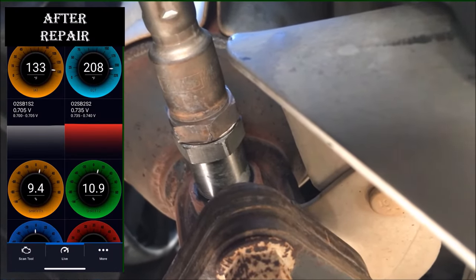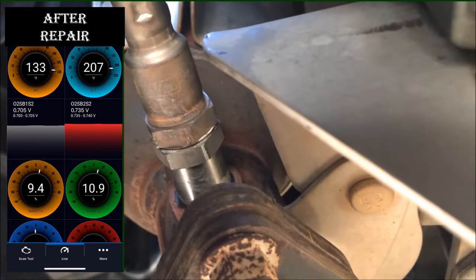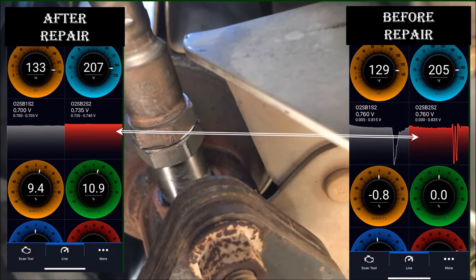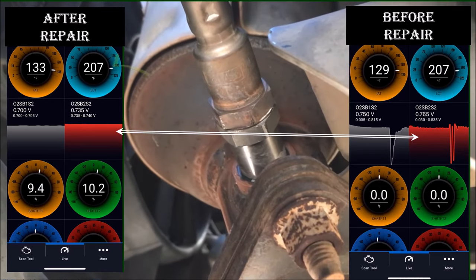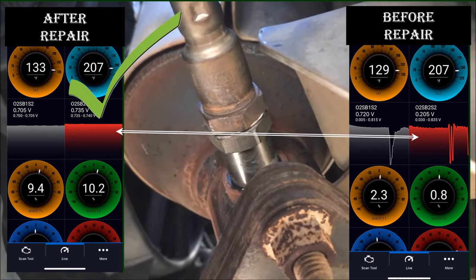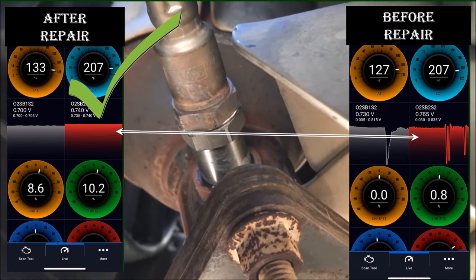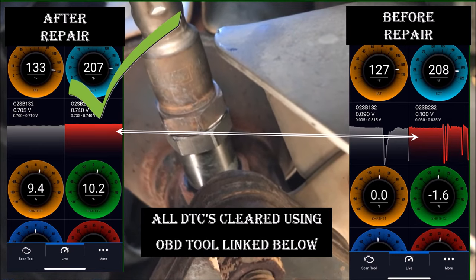After installation, I used data logging to confirm oxygen in the exhaust stream is being masked from the ECM. Comparing this signal to the data logs before the repair shows a much more stable voltage for bank 2 sensor 2, meaning less consistent oxygen in the exhaust stream and therefore a successful solution. I used my OBD tool, which I'll link below, to clear all codes, and now this Explorer no longer has any DTCs relating to bad catalyst system efficiency.